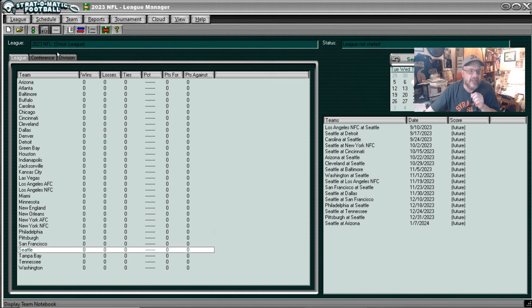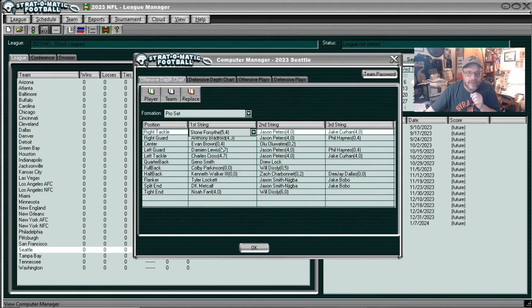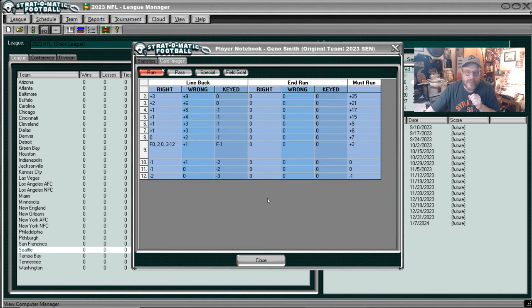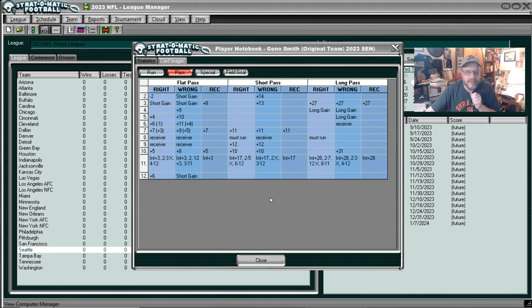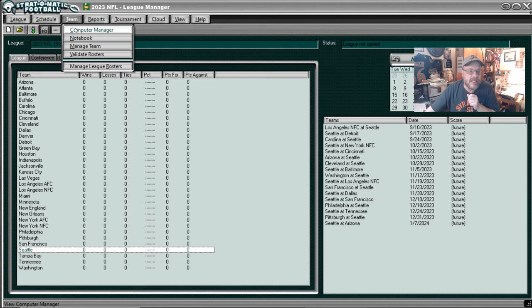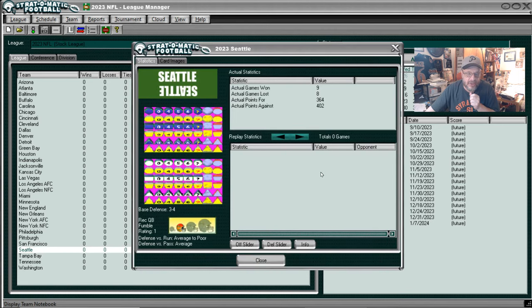Let's take a look at Seattle. We'll go to the computer manager and take a look at Geno Smith — the quarterback always sets the table. He can't end run. His must run is okay, but I wouldn't write home about it. He's really good at the flat pass, but once you're trying anything beyond a flat pass — a short or a long — not all that great. Seattle's defense was average to poor against the run and average against the pass. That's your look at Seattle.